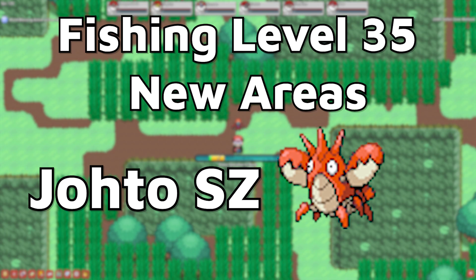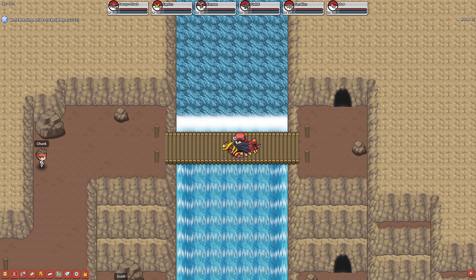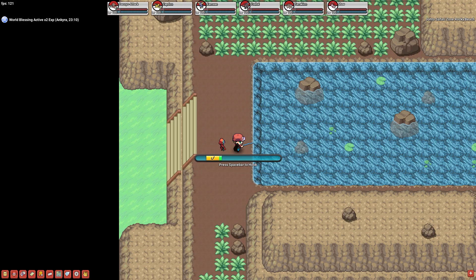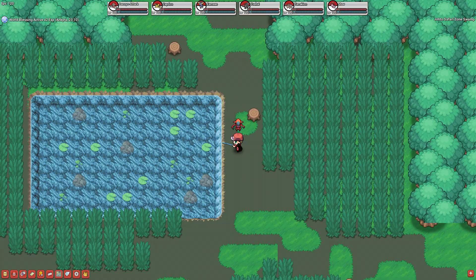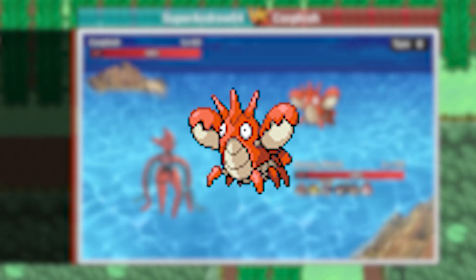At level 35, you get to fish in the Johto Safari Zone. The Johto Safari Zone can be found by going west from Cianwood City and across routes 47 and 48. It's 80,000 for a 24-hour ticket, so I would only fish in this area if you're planning to play for a long time that day. There are a few different areas you can fish in here, but personally, if you're planning to fish here, I would generally fish in the wetlands. You can find Milotic as an extremely rare here, along with Poliwag and Poliwhirl for King's Rock drops. Corphish is also here, and Crawdaunt is really good.